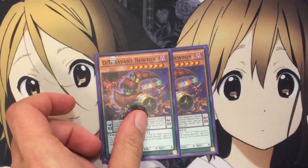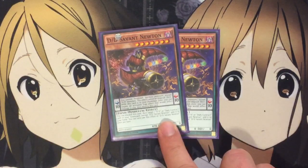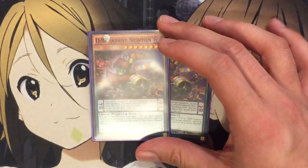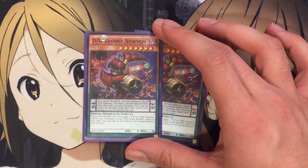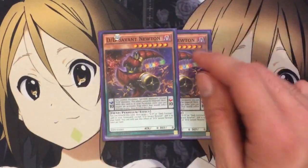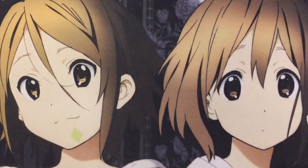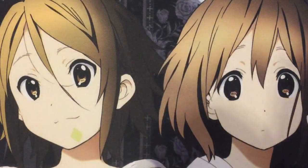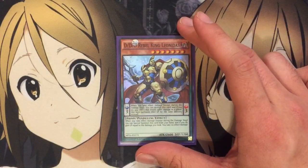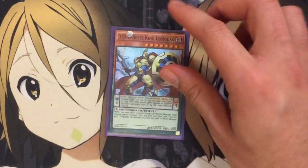I also run two DD Savant Newton, another new one. It has a send effect from the hand to get another DD or Dark Contract from your graveyard back to your hand. His pendulum scale effect allows you to negate trap cards that would inflict battle damage to you, and it's another high scale you can use with Copernicus for easy pendulum summons. And I run one Leonidas — he stops the burn damage you'd normally take from your contracts, so if you don't have King To Arc on the field, you can use Leonidas for that.